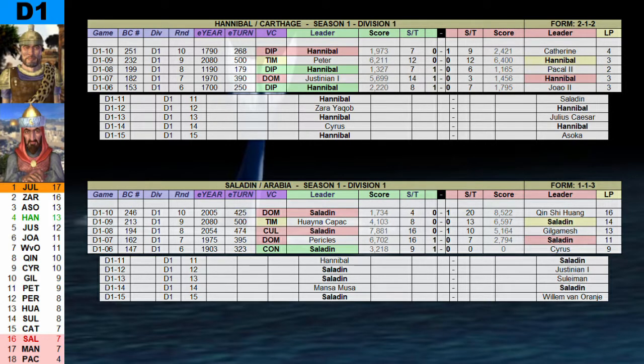Hannibal is number 4 in the league with 13 points. Saladin is number 16 with 7. Hannibal is in 2-1-2 form. Saladin in 1-1-3. Hannibal lost Diplo hosting Catherine, down 10, and has no wins in his last two games. Saladin lost Domination hosting Chin Chiang and has no wins in his last four games.